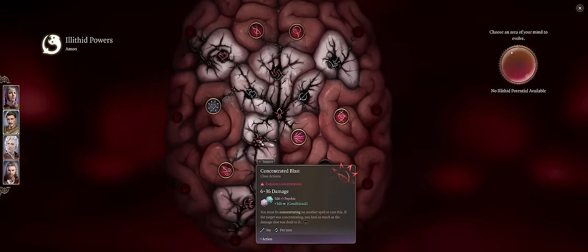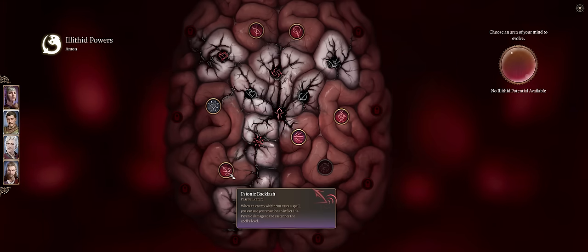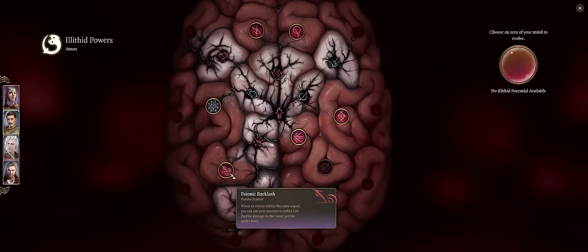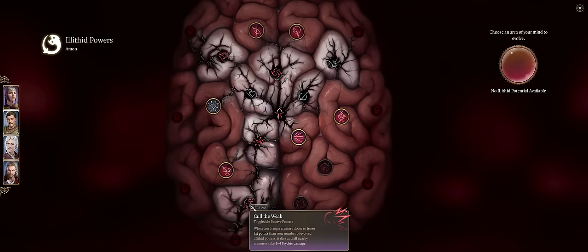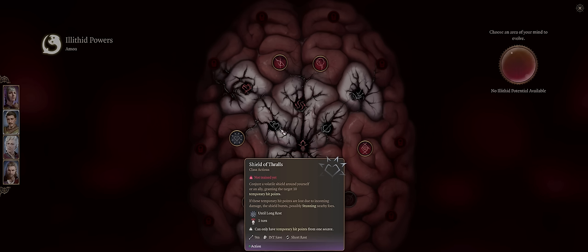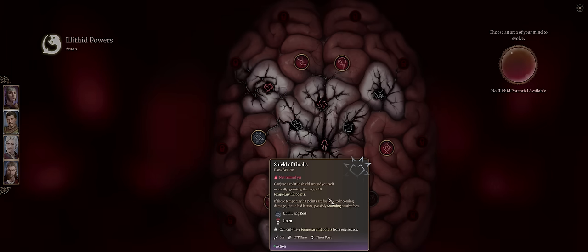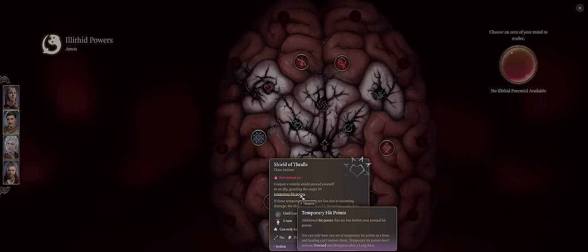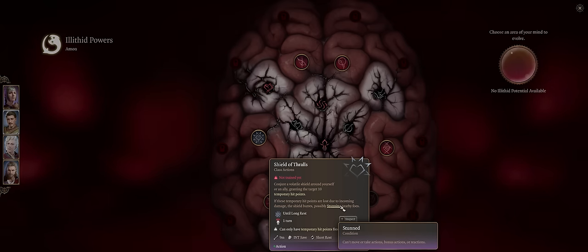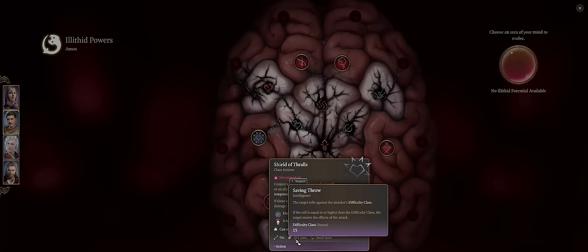Psionic Backlash can be good too — it will be unlocked if you're going for Cull the Weak. Whenever an enemy within 9 meters of you casts a spell — it doesn't have to target your character — you can use a Reaction to inflict 1d4 psychic damage to the caster per spell level. It's not amazing damage, but it can help, especially if it procs Cull the Weak. Shield of Thralls can be useful too, unlocked by Transfuse Health. It's once per short rest and grants yourself or an ally 10 temporary hit points — nice for classes that don't have temp HP on demand. The shield also bursts when the 10 HP is lost, stunning nearby foes on an Intelligence save, which is one of the best saves because enemies tend to dump Intelligence, just like Charisma.